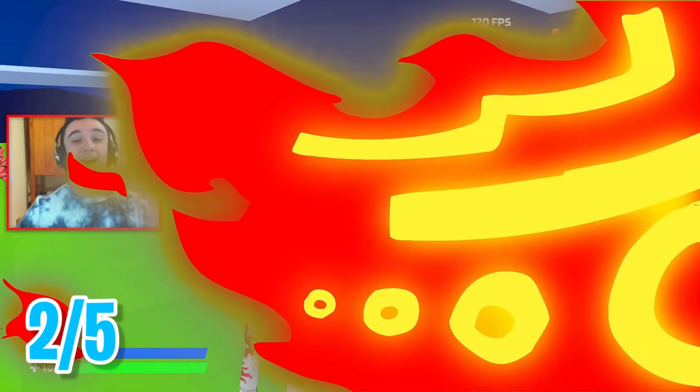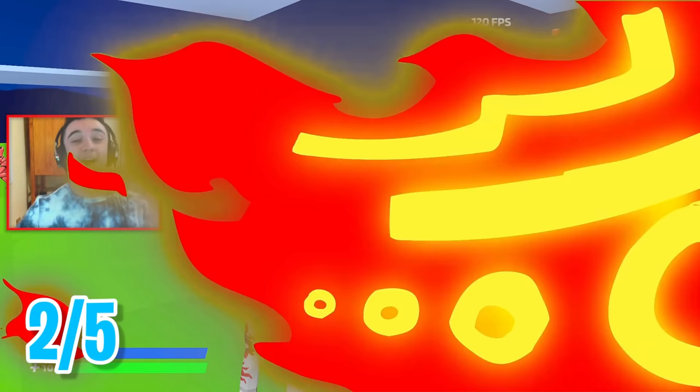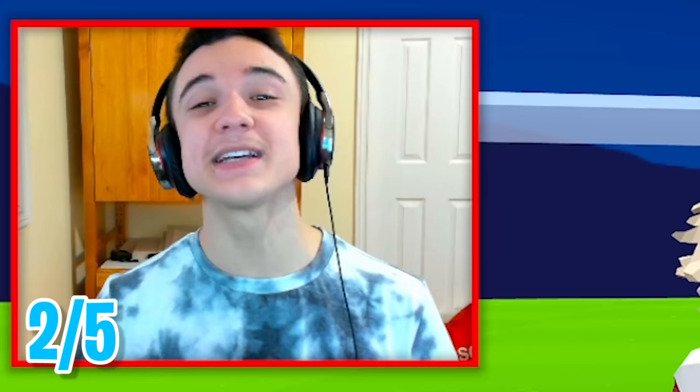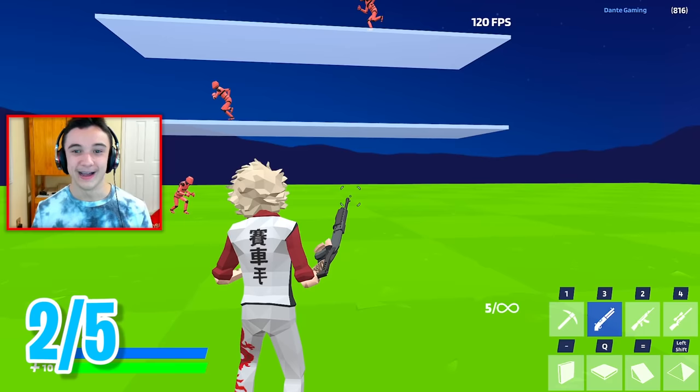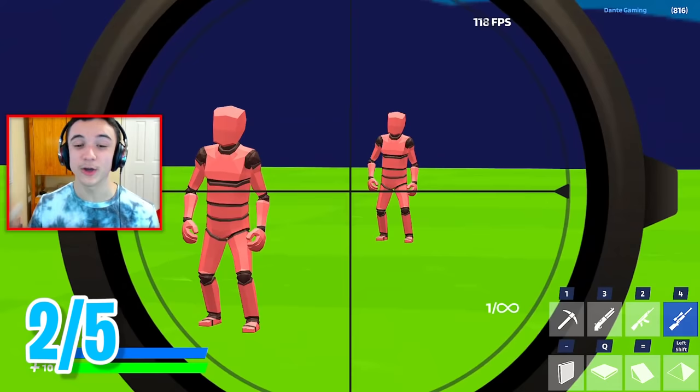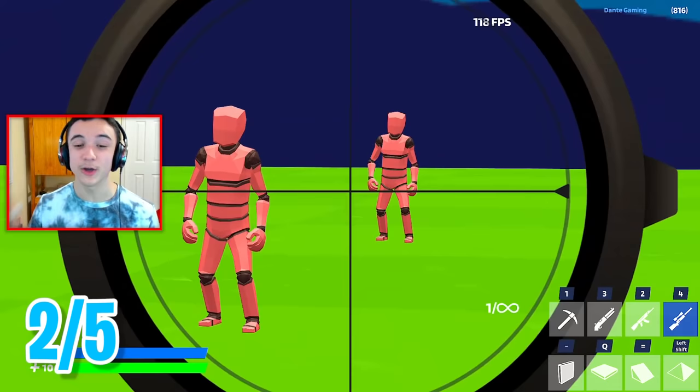Moving on to aimbot tactic number 2. For this second trick, you need to do something in real life — you can do this on mobile, PC, controller, anything. I got this trick from Austin's video, shout out to Austin. This trick is going to help you hit way more no-scopes. For this tactic, you don't need to do anything in the game at all. You're going to take a little piece of masking tape. Scope in with your sniper and place the masking tape on your monitor.